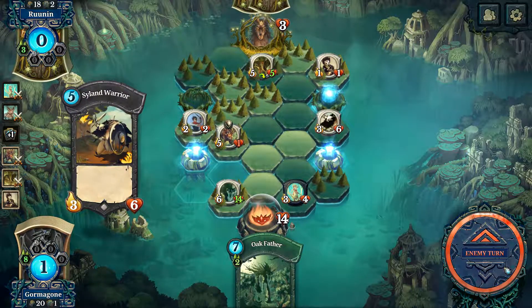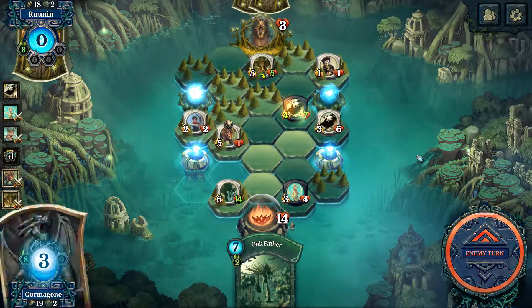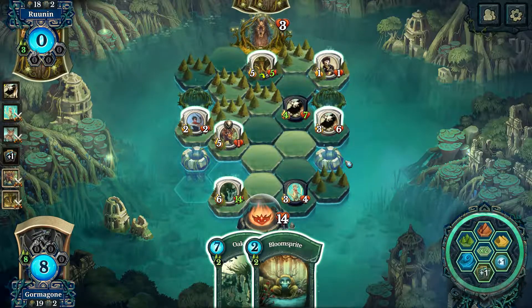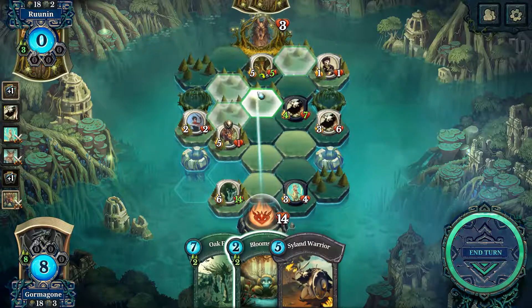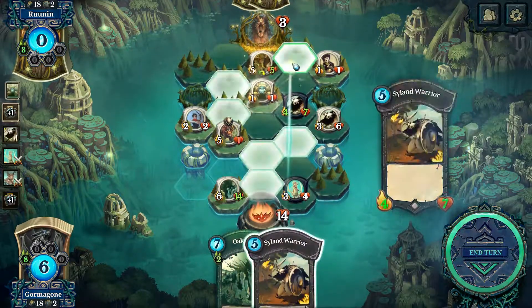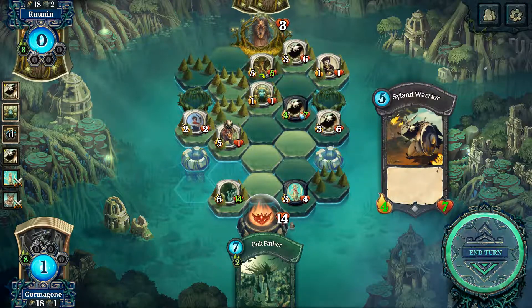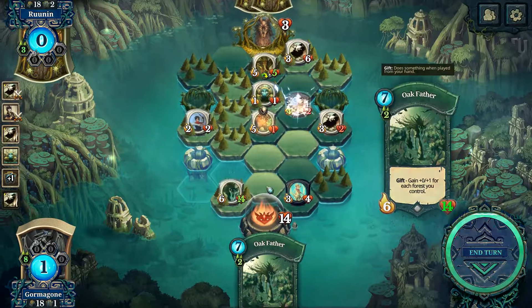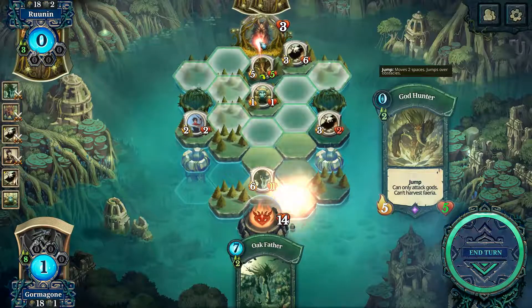I am set for lethal, which is fantastic. I'm going to draw a card for the fun of it. I'm going to place this guy down here, place this guy over here. This guy's going to go and kill that guy. This guy's going to hit this guy. This guy's going to move across and clear. This guy's going to hurt this guy. And then we kill him.